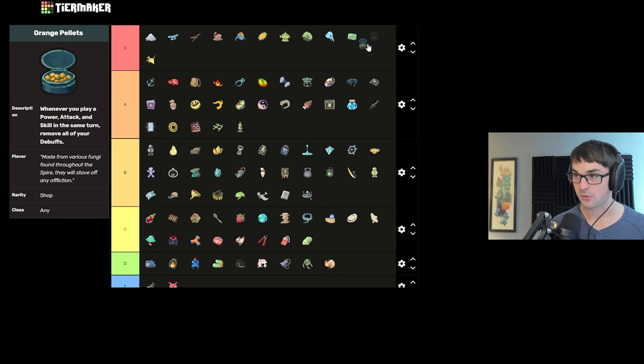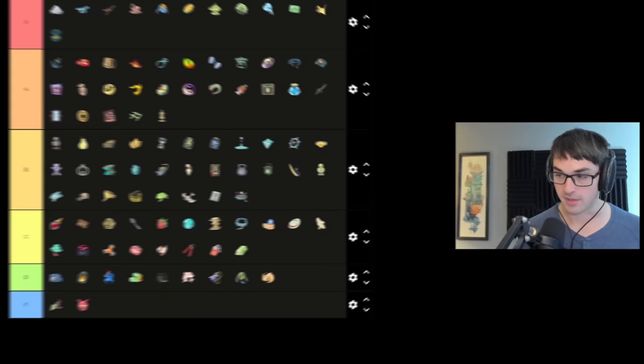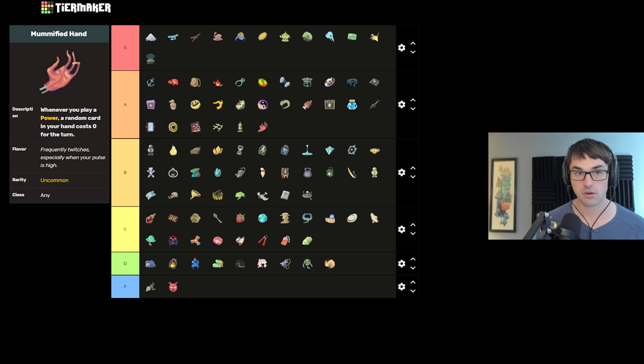Orange Pellets allow you to remove all debuffs from yourself — so very good. Combos with many powers across many characters: Fasting on Watcher, Biased Cognition on Defect, Wraith Form on Silent. Mummy Hand — depending on the run this may be S tier, generally speaking A tier. It gives you a free card every time you play a power. Oftentimes Mummy Hand is as good as an energy relic — it's great.